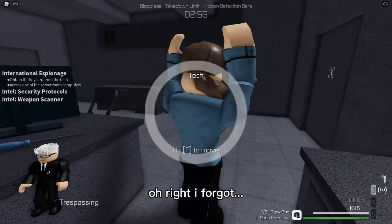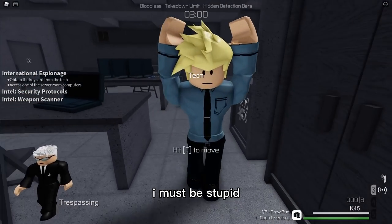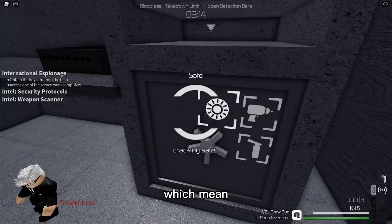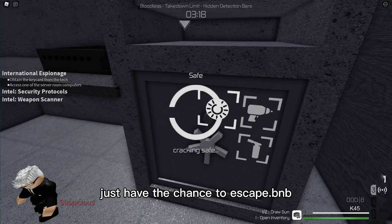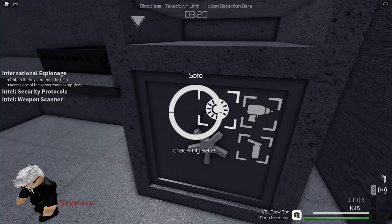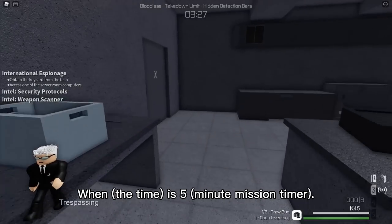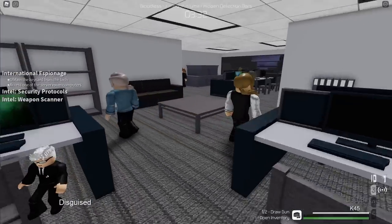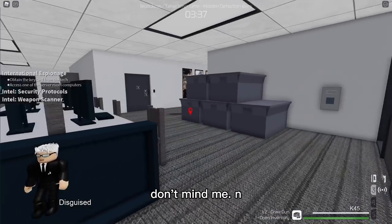Alright, I'm stupid. So the takedown limit — I only took out one person, which means those people might have a chance to escape. I just have to come back every few minutes. That's Nightshade — totally not suspicious, don't mind me.